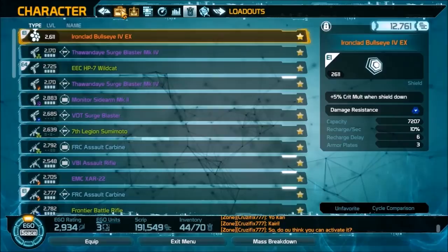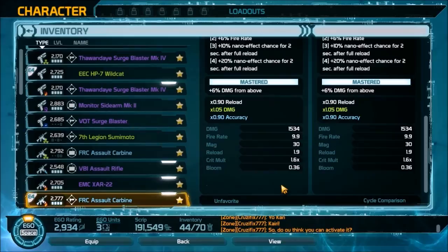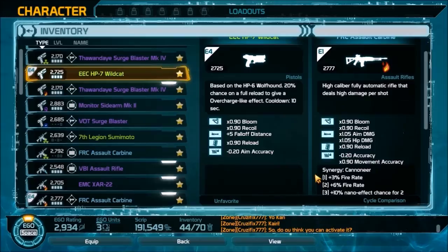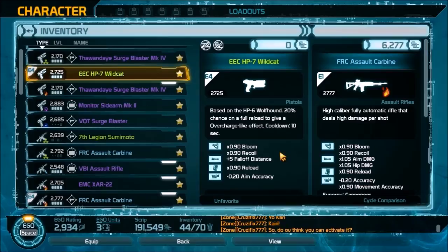So we jump into the loadouts here — you can see I'm using an FRC Assault Carbine. You can pause the video if you want to take a look at the stats, as well as the EEC Wildcat pistol I'm using. If you're wondering about that stat and how I got it, this is from the Gunslinger DLC, giving a 20% chance on a full reload to give an overcharge-like effect.